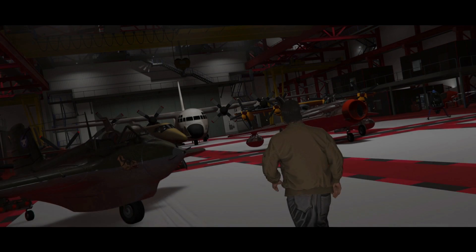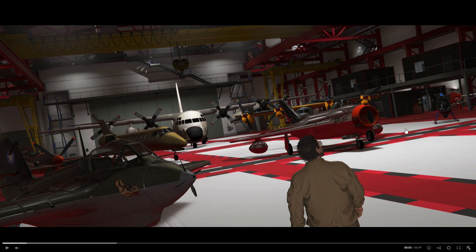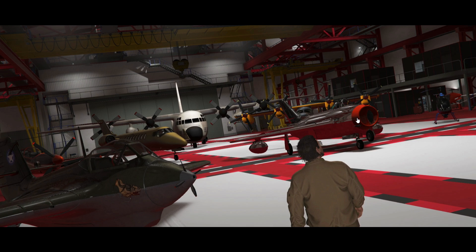The trailer starts off showing a ton of new airplanes and a really cool small helicopter. You can see the Titan, the gold Luxer — which is a waste of money — and a customized hangar with a red and white floor. All the airplanes look really cool. I'm not exactly sure where this location is — it could be one of the open or closed hangars at LSIA or Fort Zancudo. If it's Fort Zancudo, that'd be cool since we'd finally have a use for it.